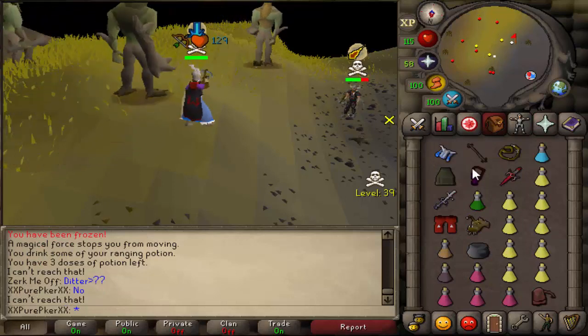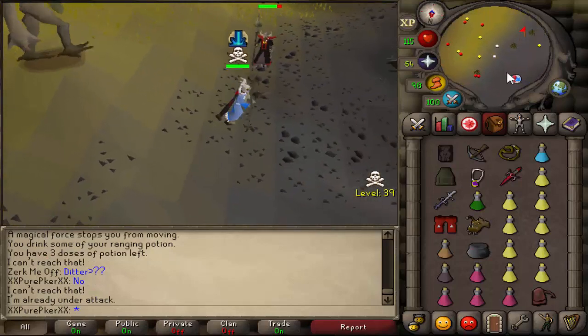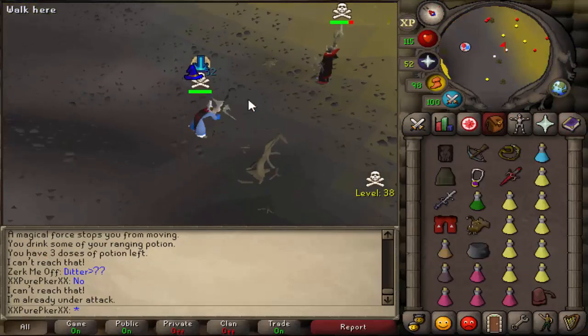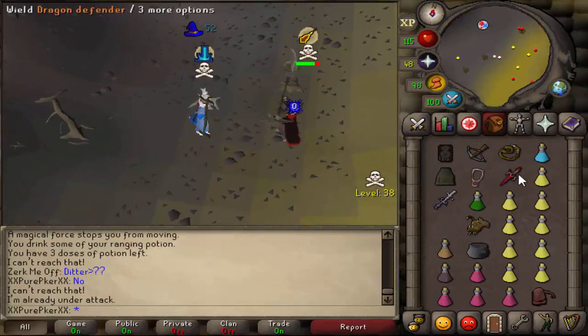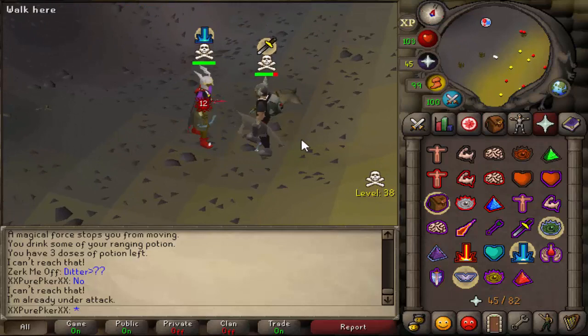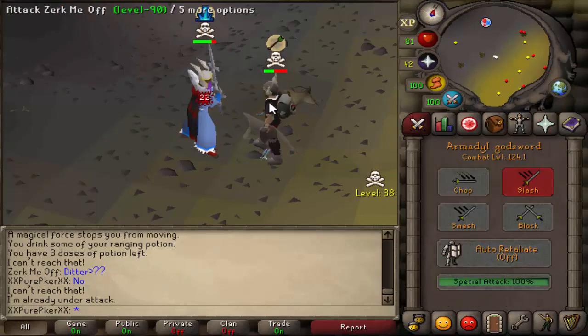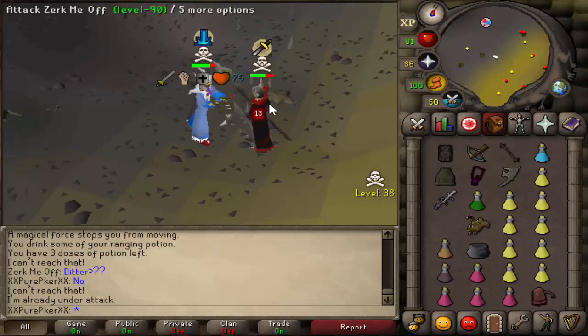He thinks I'm Didder. Why does he think that? Oh, moss giant — don't hit me. Freeze him. He's going for a whip hit here. Zero. Going for a bolt. Nice. He changed his prayer — he's dead. I hit a one.